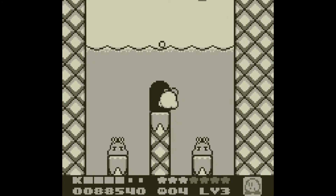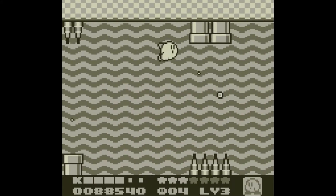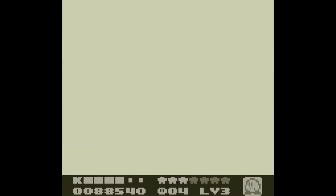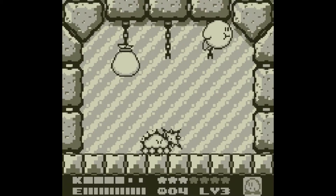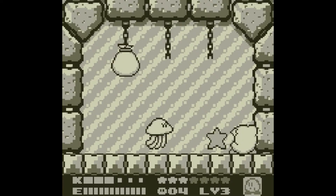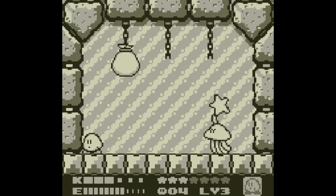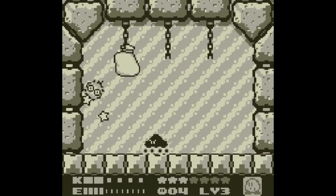I do not remember this part of the level. Here we're introduced to these pipes that kind of blow us out of the way, which really reminds me of Super Mario Bros. 3. Here's where we get the animal buddy - at first I thought we were underwater. Alright, one more should do.